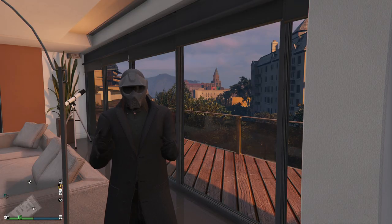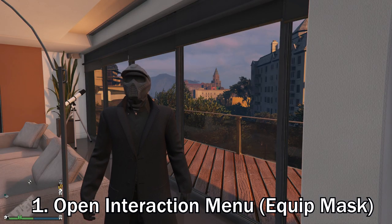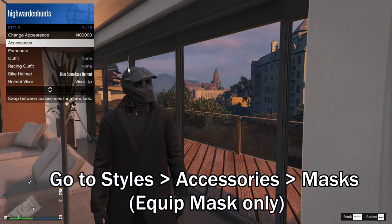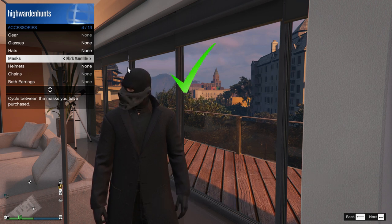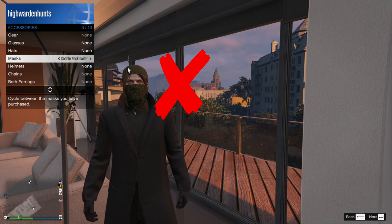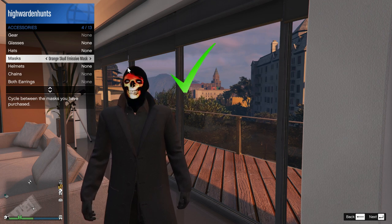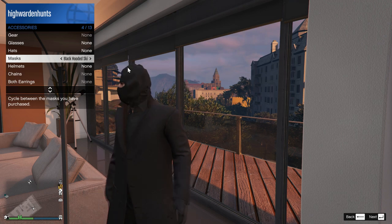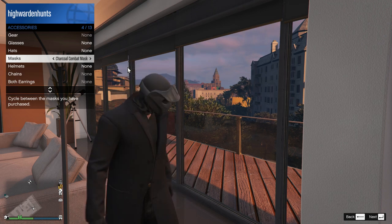The first step is not to stand too close to your telescope and open the interaction menu. Then go to Stars, Accessories, Mask and choose your desired mask. You can use any mask except for masks that have headwear coming together with it — like the one with the bandana and the head combined. You can't use those masks. Other than that you should be good.